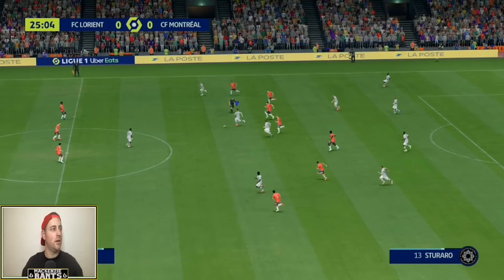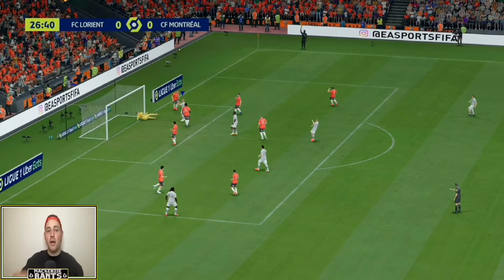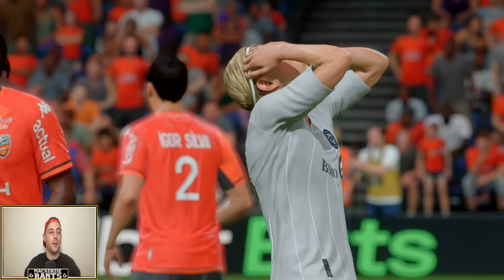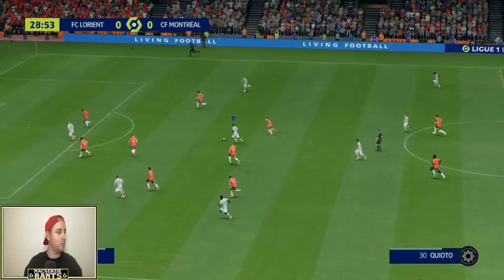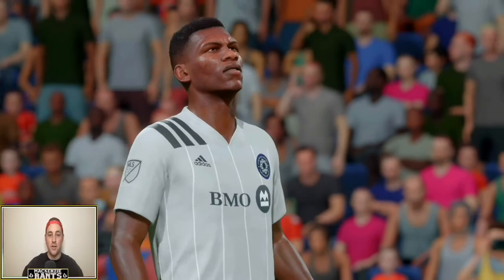Lukaku could be in — he's gonna get to it this time — going far post, Corbin could be there — but it's just put over the bar by the youngster. I'm convinced that heading accuracy is not one of his best skills. CF Montreal are really threatening here — playing a great game. Our formation is a really good counter to theirs and in the first half hour it's been all CF Montreal. Kyoto sends it wide again — we really should be hitting the target.